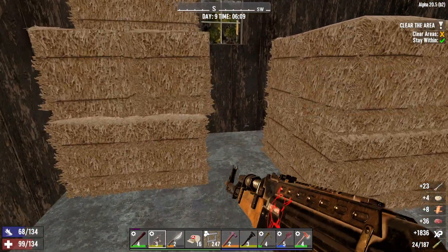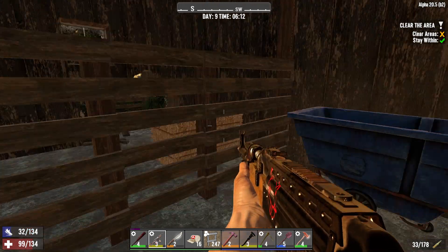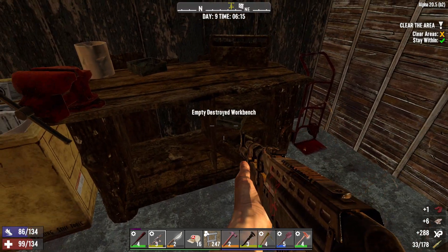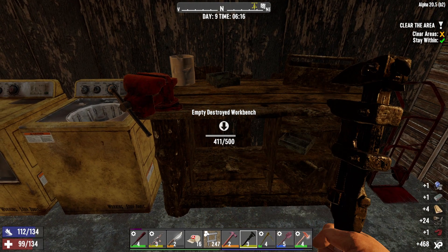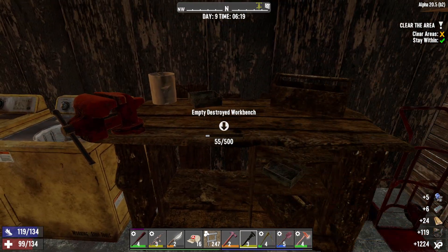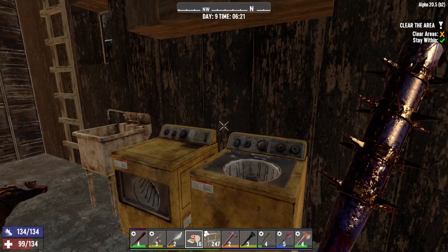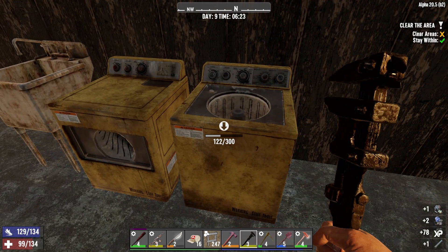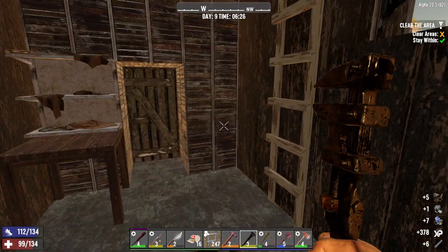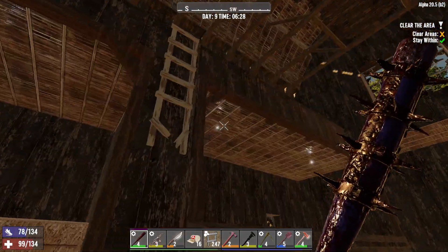Guys, load shedding is a big problem. We get scheduled power outages like three times a day for about two hours a shot. It's basically because here in South Africa we do not have sufficient power generating capacity. We have scheduled power outages and it's becoming a nuisance — it's Stage 6, the highest it's ever been. That's why I haven't been uploading: my PC is always off, and if the PC isn't off, the power or internet is off so I cannot upload. I'm trying today; hopefully this episode will be out tomorrow.